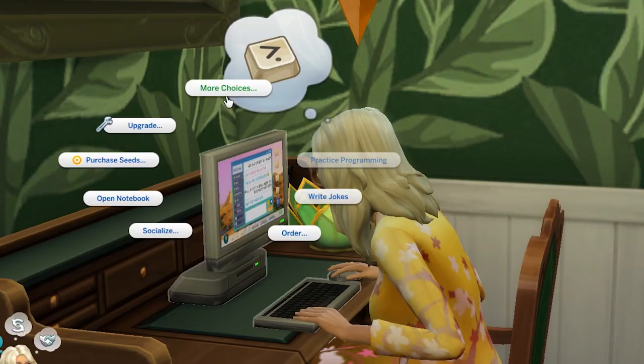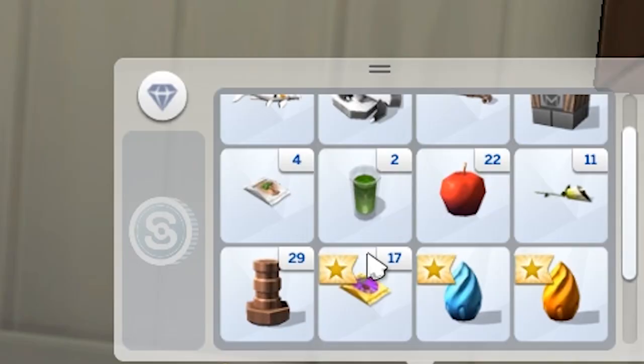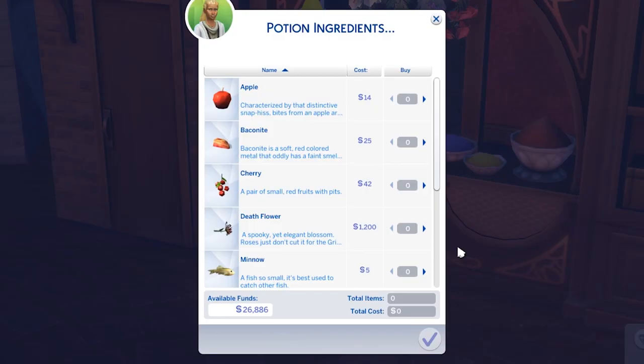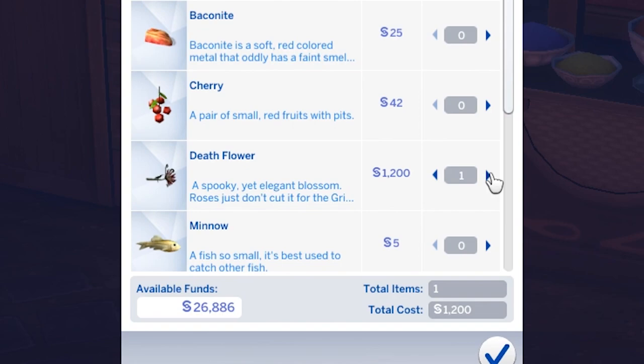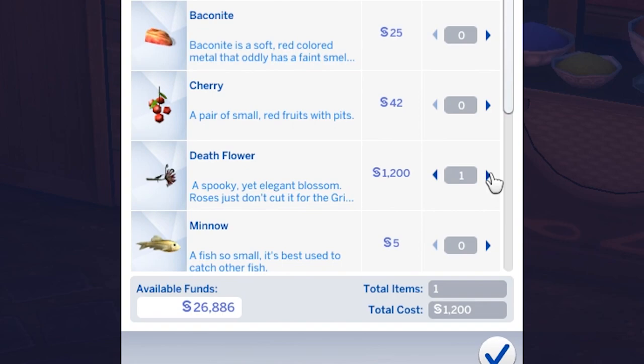You're probably thinking, wow, that's a lot of work — and it is, but there are a few cheeky ways to bypass this. If you're level 10 gardening, you can purchase rare seed packets online. They cost a thousand simoleons and have a chance to contain a death flower. Also, if you have the Realm of Magic Game Pack installed and you're playing as a spellcaster, occasionally death flowers will be on sale at the Potion Ingredients store in Caster's Alley.